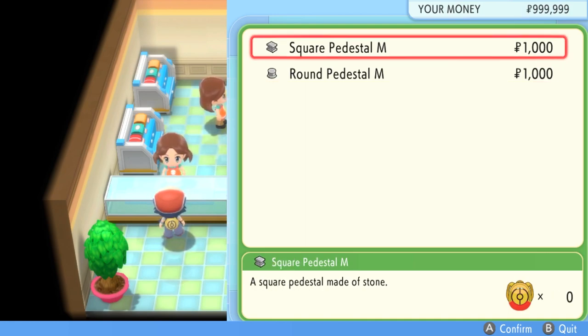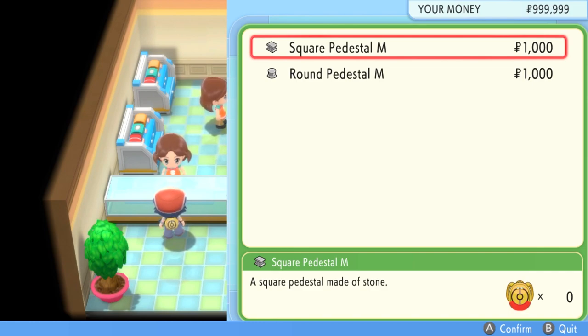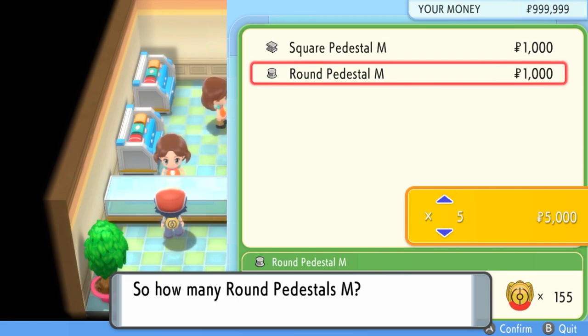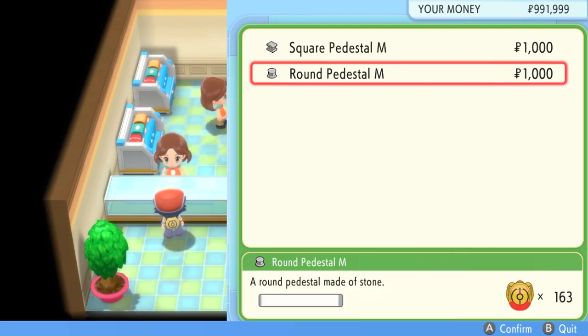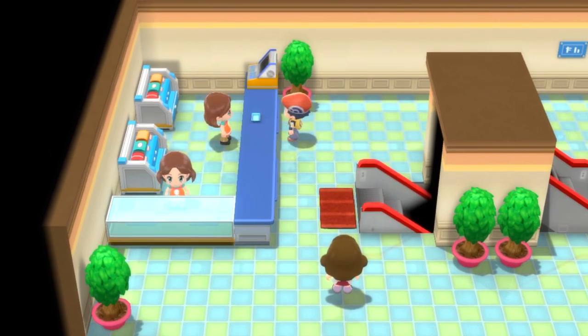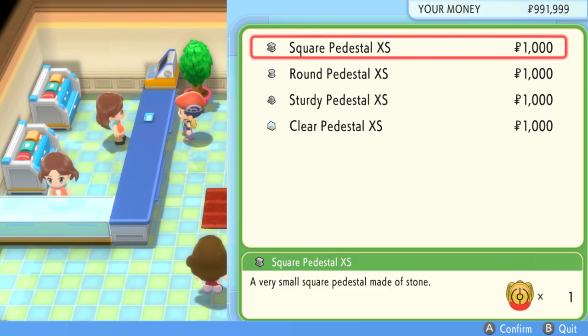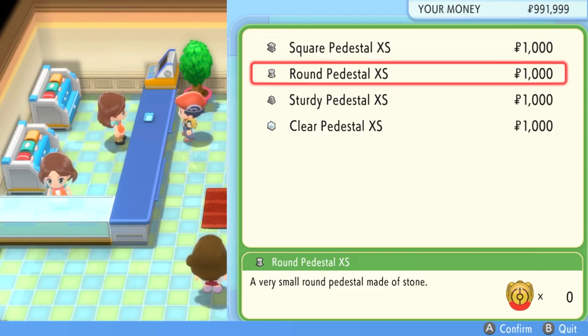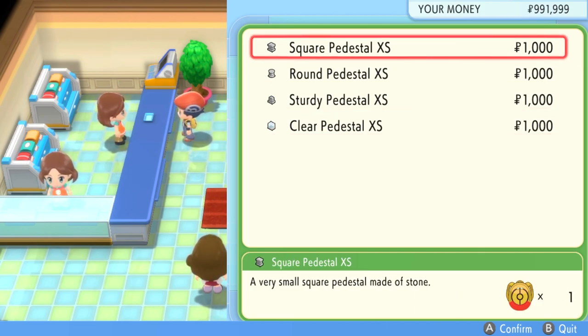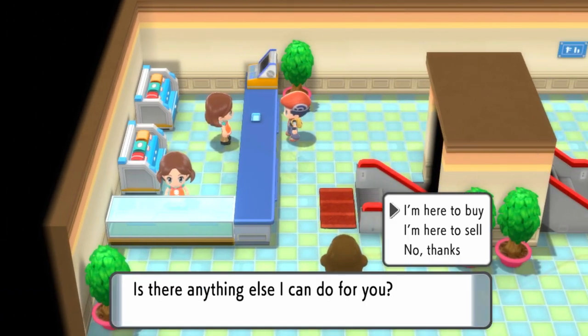It's important to know which pedestal relates to which sphere. If the large red sphere is at the top of the trader's list, you want to go and buy the square pedestals. If it's blue, like we've got, we're going to want to buy the round pedestals. Now I'll also visit the other NPC vendor here — they sell a different array of pedestals: square for red, round for blue, sturdy for green, and clear for blue as well. The big difference is they're the same price, but these are all extra small pedestals, whereas the ones we've just bought are medium ones.